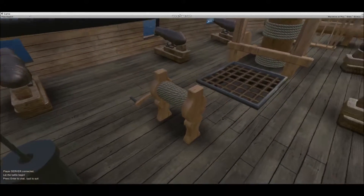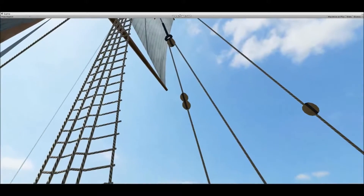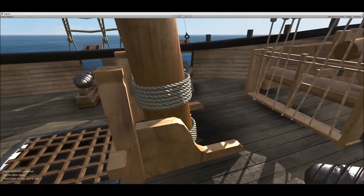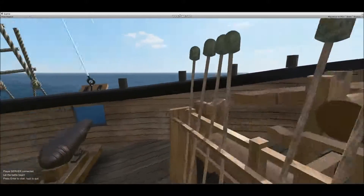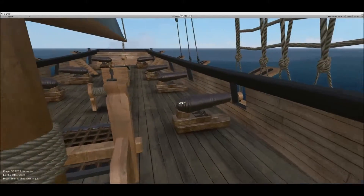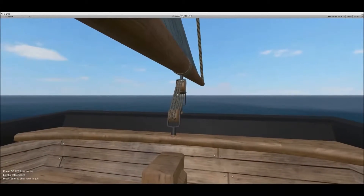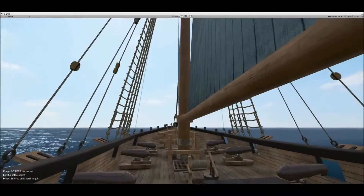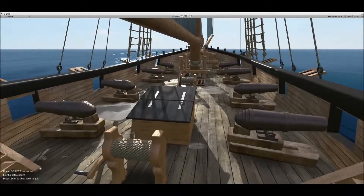The rigging for the ship uses normal maps, which render very well. Here we have a rack where players can grab ramrods from. We also added a few subtle features such as footprints and water puddles appearing on deck over time.